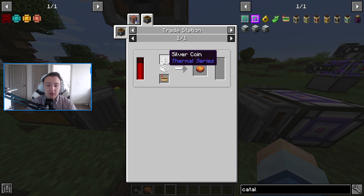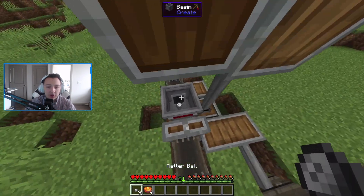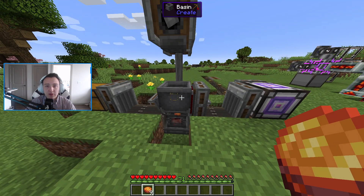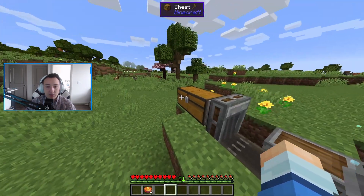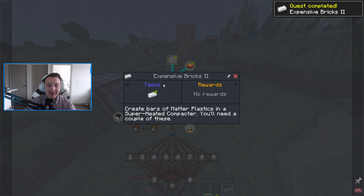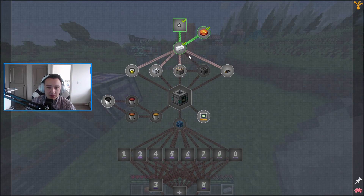All we need to do here is take our matter balls and put them into a basin. Then we need to have a blaze cake placed on a blaze burner for the basin and a press that's automated on top. If we click this, it will press and it's going to turn into matter plastics. And I think the quest line was like a very expensive brick too.